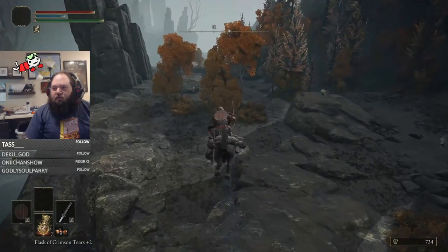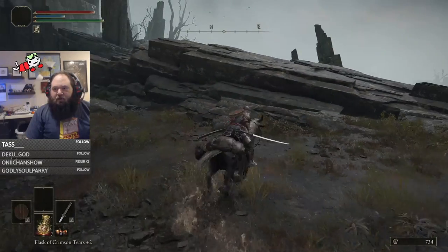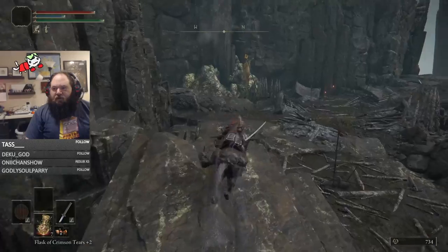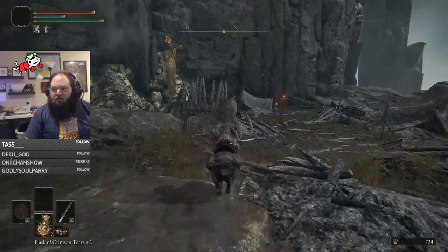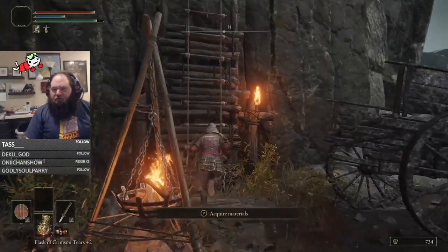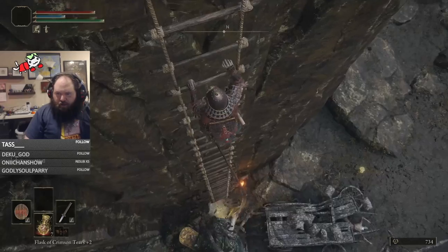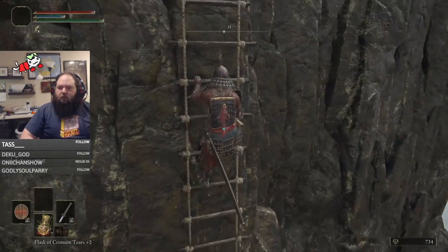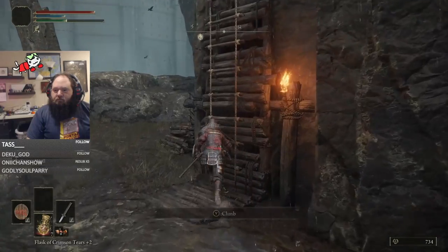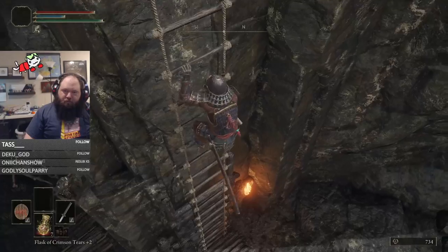I go up the right side here because right here will be the Prattling Pate 'You're Beautiful,' and that's important to me, so I grabbed that. The other reason I was grabbing that grace is because we're coming up to another part that could be an issue. As you're running up to this, a Scion is going to drop from the sky. We're just going to jump off and immediately get on this ladder as fast as we can. He's doing his little buffs, freaking out, trying to get to us — he won't be able to. We're basically going up a couple of huge ladders, and those guys won't even see you, so you don't have to worry about them.